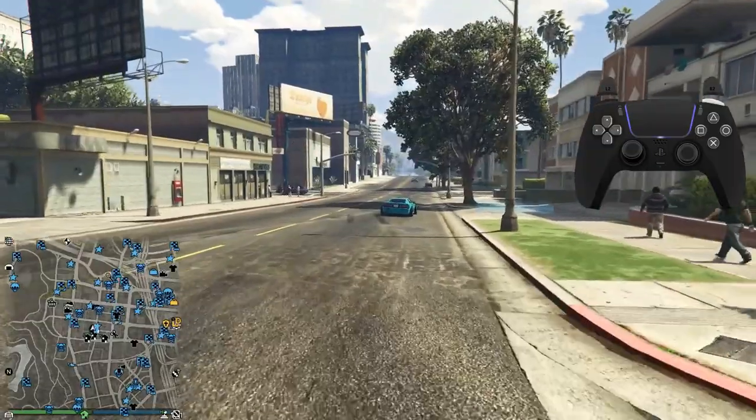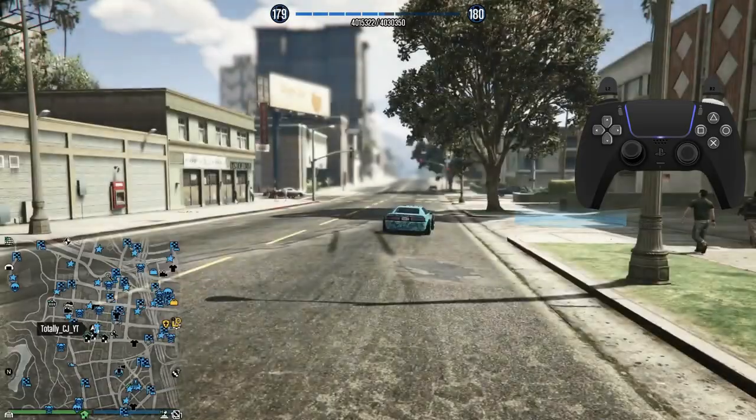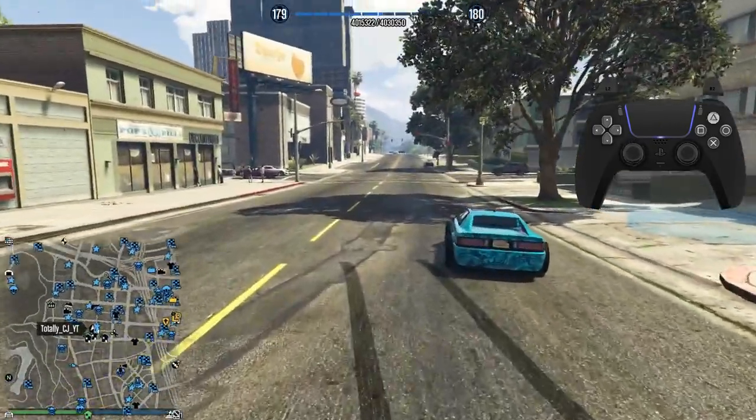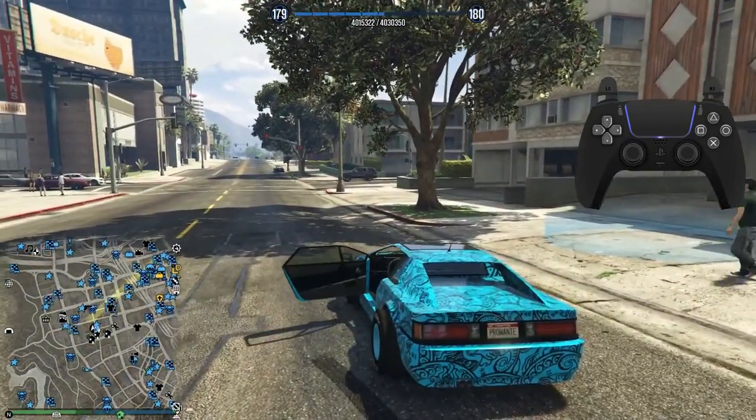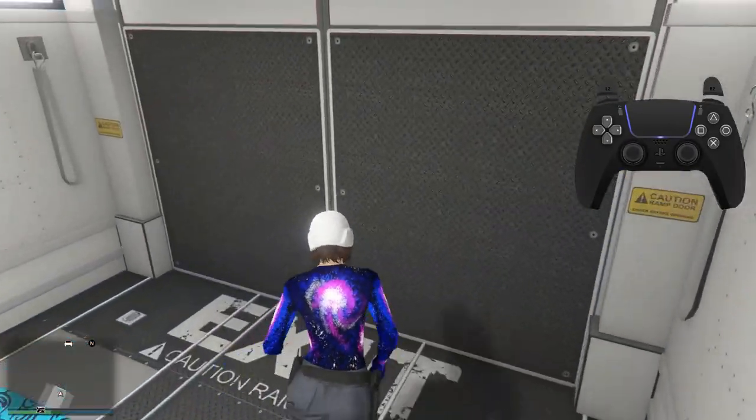Pull down on the D-pad and go up. In this video the D-pad doesn't work but it's fine. Once you're invisible, press Circle on the alert, get into the car — and there you go.